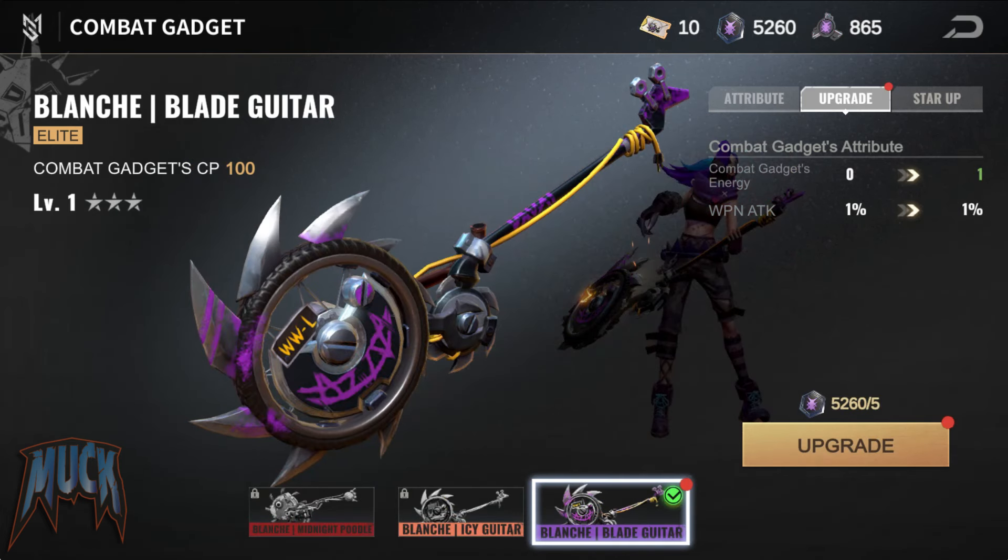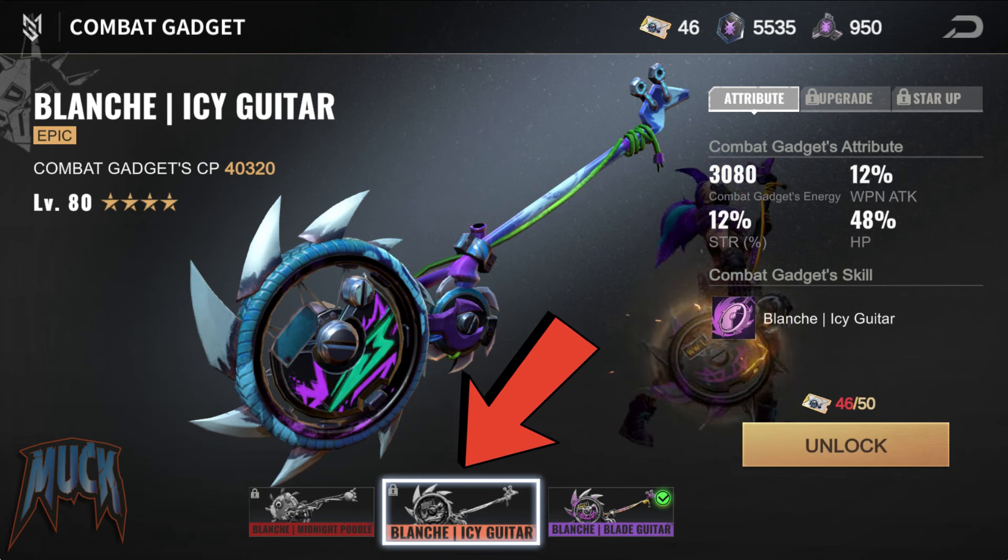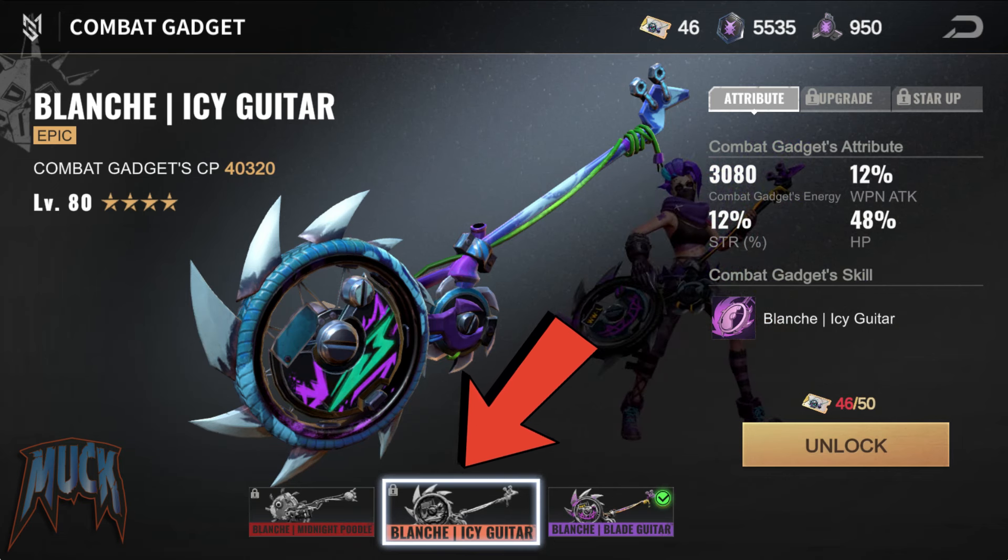In Blanche's case, we find the gadget at 3 levels. The Blade Guitar, like Benson's, increases up to 6% Weapon Attack, 6% STR, and 24% HP. Its skill increases up to 15% the damage done to back row enemies. The Icy Guitar increases up to 12% Weapon Attack, 12% STR, and 48% HP. Its skill increases up to 20% the damage to enemies in the back row.